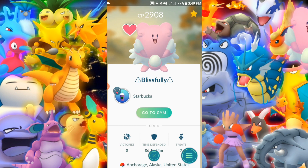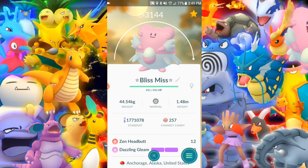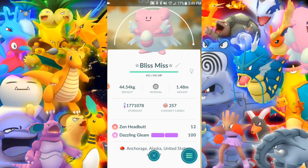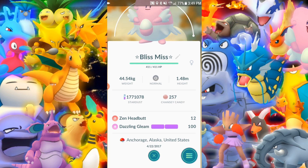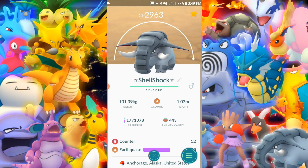Blissey — you need a Blissey or two on your team for sure. It's the best gym defender currently because it takes so long to take out. If you're sitting there feeding berries, it's going to do work on the enemy. Another maxed out Blissey — very nice. The ideal move set for defense is Zen Headbutt and Dazzling Gleam. That's one of the best sets because it's super effective towards fighting, which it's weak against.